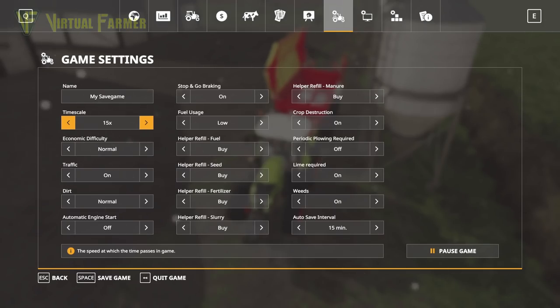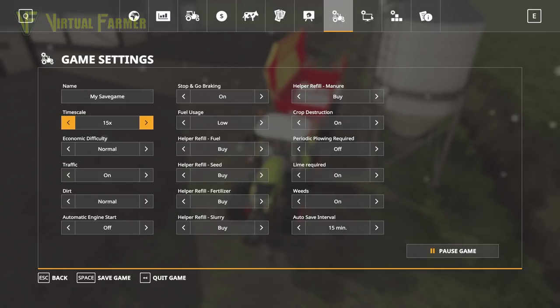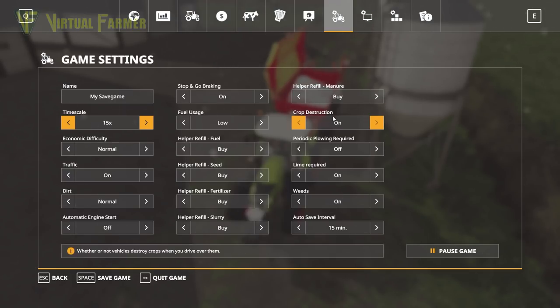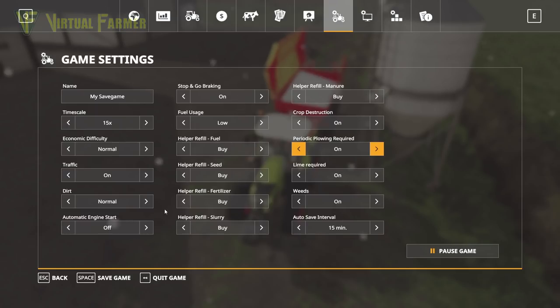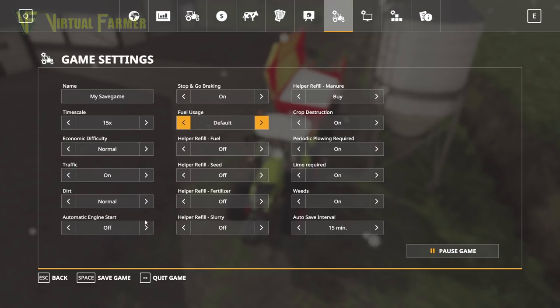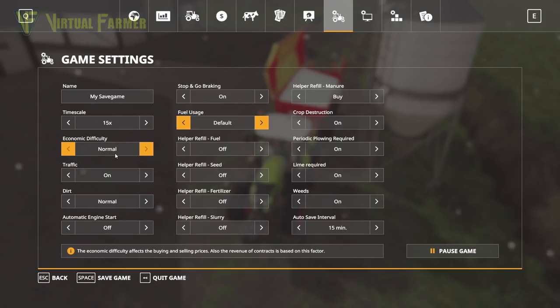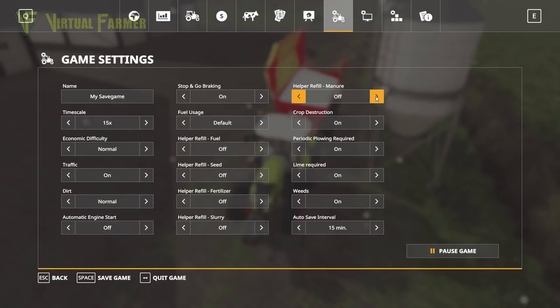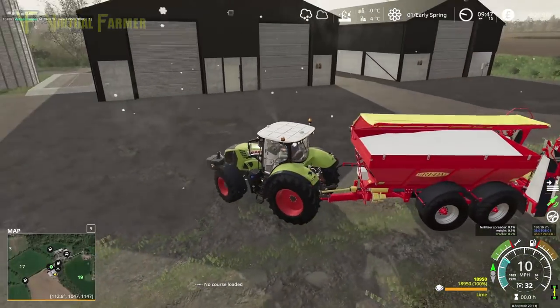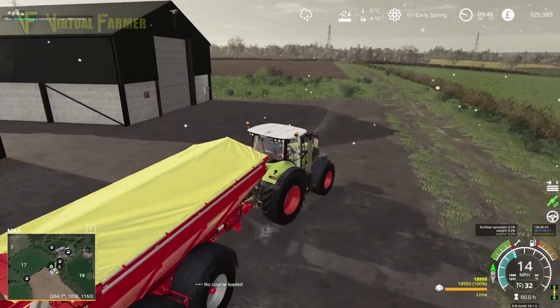Because we've started on New Farmer we don't have any loan at the moment, so we can borrow money and we've got a decent sized farm to do that with. We do need periodic plowing, we do need lime, and we do have weeds. We're going to turn all of these helper bits off. We want default fuel usage — we do have the quicker fuel usage mod on here. Dirt normal, traffic on, it's not going to be too difficult. Normal, and manure off. That should be everything we need.